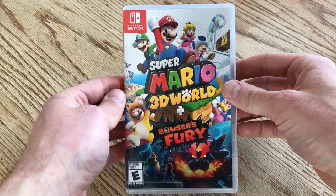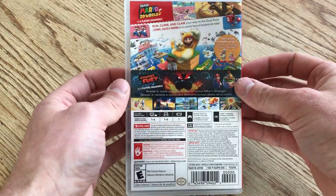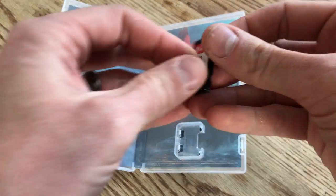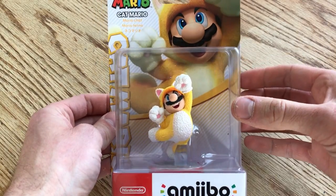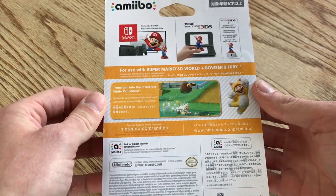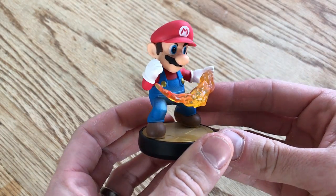Hello everyone, and welcome to another casual review. Today we are talking about Bowser's Fury, a little add-on package game attached to Super Mario 3D World, the port for the Nintendo Switch. For Valentine's Day I was actually given this along with the Cat Mario amiibo from Autumn, so I'm very grateful and excited to play this brand new game. Since this is a new game, I want to give a quick spoiler warning — I'll be talking about game mechanics and the premise of the plot.